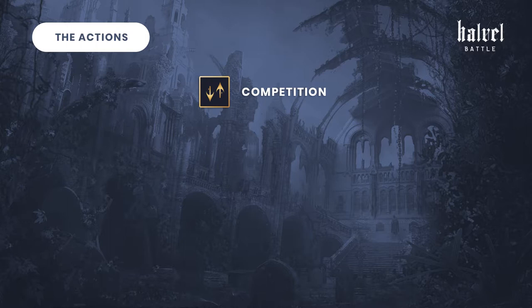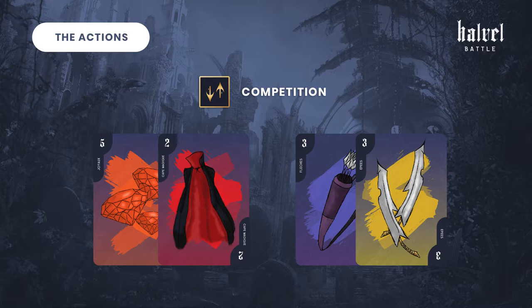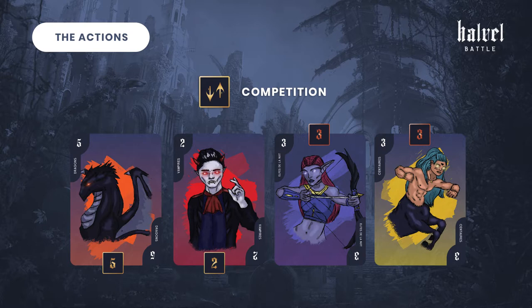Competition: pick four cards from your hand and divide them into two groups of two. Your opponent picks a pair and you keep the other one. Then the cards will be placed next to the corresponding creatures.